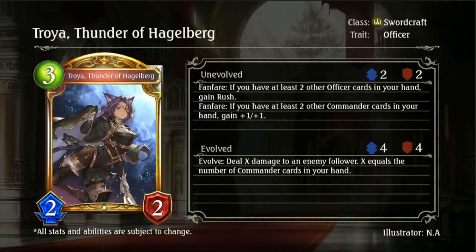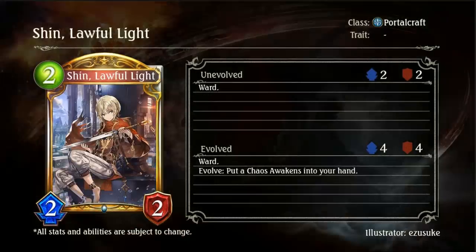Then we have Troia Thunder of Hagelburg, a 3-drop 2-2 gold Swordcraft Officer. Fanfare: if you have at least 2 other officer cards in your hand, gain Rush. Fanfare: if you have at least 2 other commander cards in your hand, gain plus 1, plus 1. Evolve: deal X damage to the enemy follower, where X equals the number of commander cards in your hand. So assuming worst case you're getting a rush — that'd be the worst case, since as a generic 3-drop 2-2 it's not good. If you manage to get both optimally, you gain Rush, plus 1 minimum on both stats, and then deal damage on Evo. It's respectable, definitely a gold card for sure.